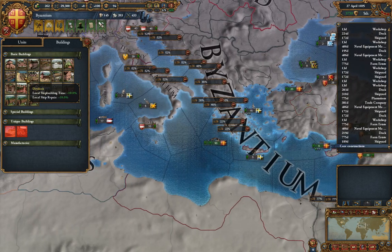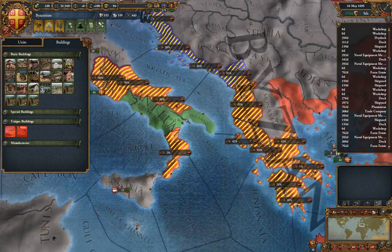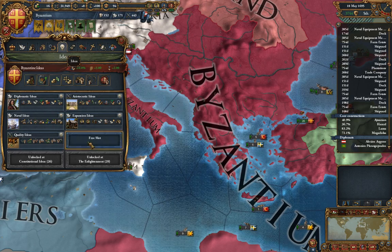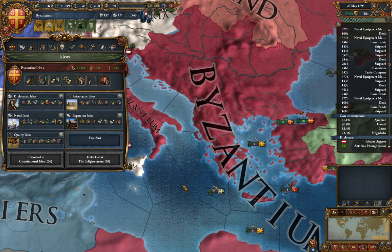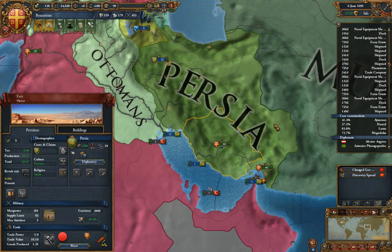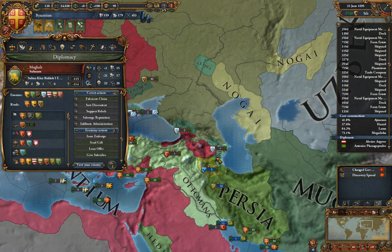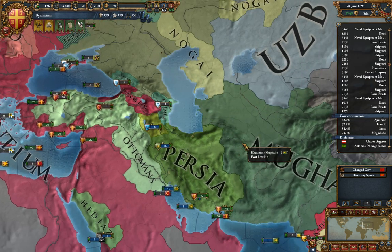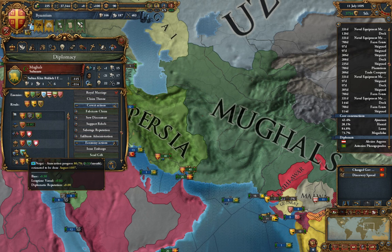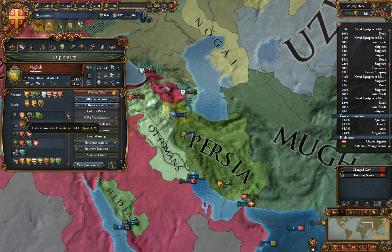Each of these dry docks gives me 1.5 force limit because I have a 50% boost from ideas — Grand Navy ideas. They are actually absorbing Nogai, which was a good thing since the Nogai have a separate manpower pool that will just vanish. We are declaring war next April. I'm actually going to bring up my maintenance right now to make sure everyone is nice and strong.